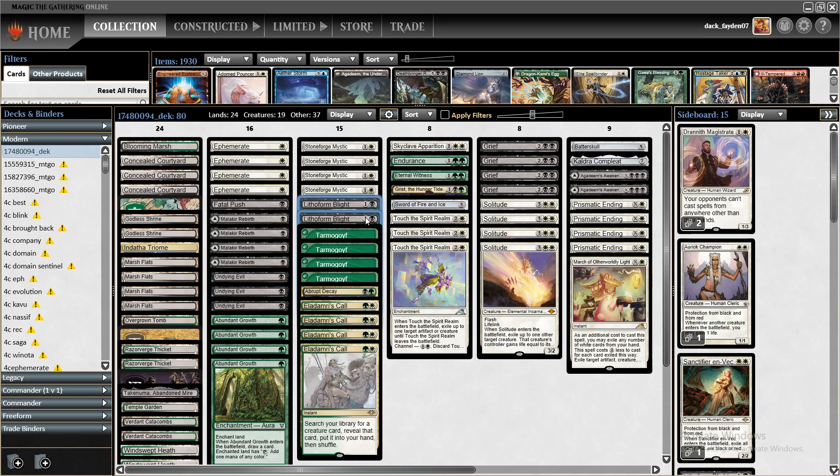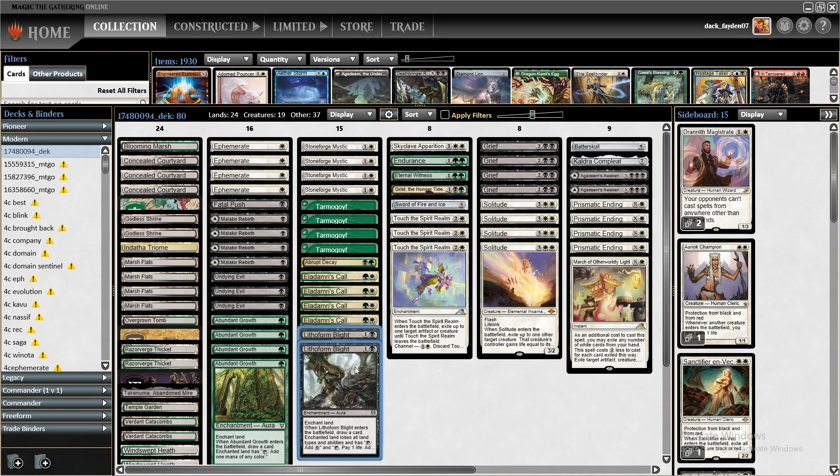I also have two Littoral Form Blight in the deck, which should be a very good card. Urza's Saga is definitely one of the most played cards in modern, and this is like a Spreading Seas — it lets your opponent have mana of any color if they pay one life, but the first effect destroys Urza's Saga. It's also great against Amulet Titan and other utility lands.